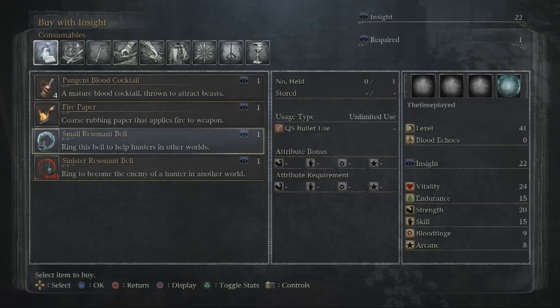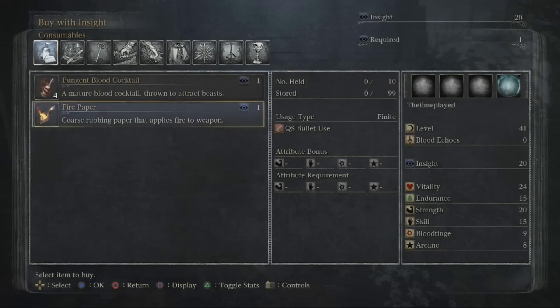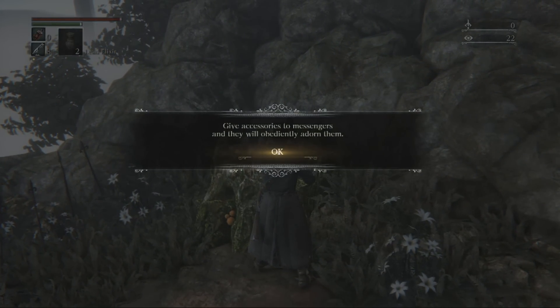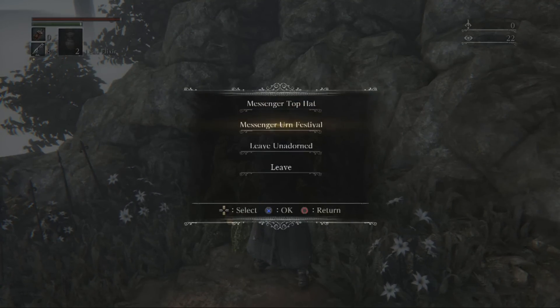For the Red Bell, if you want to invade and kill other online players — say you want to do it in a certain area you're more familiar with — just go to that area and use the Red Bell, and that's pretty much it.